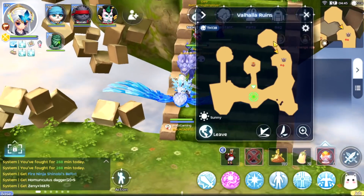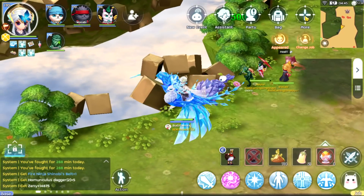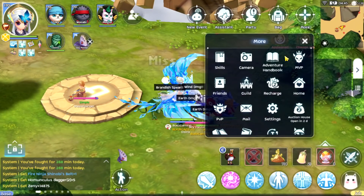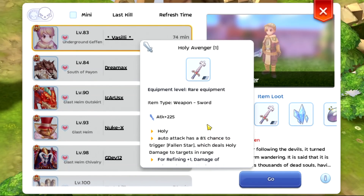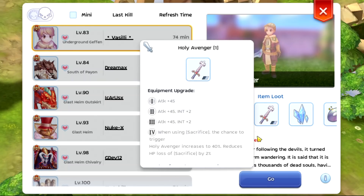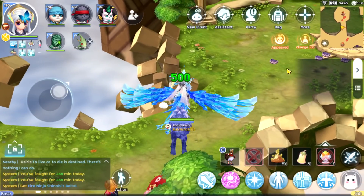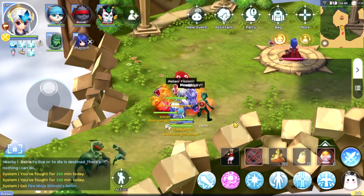For example, if you cannot manage to solo kill the MVP in here, you can choose a doppelganger — like this one. Let's check its loot. You can still get great zenny — for example, 3.5 million for a Holy Avenger — so this is also a good option. But I'm going to choose the Erimus since the shinobi belt is much better.